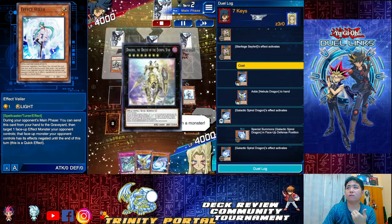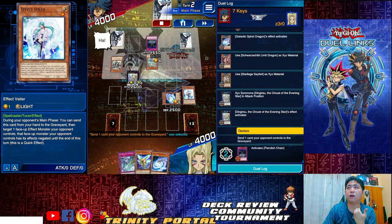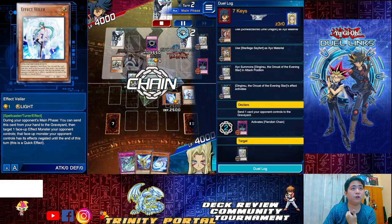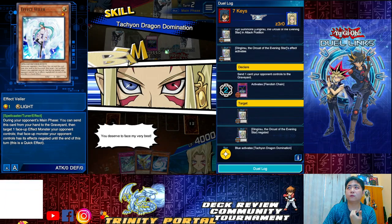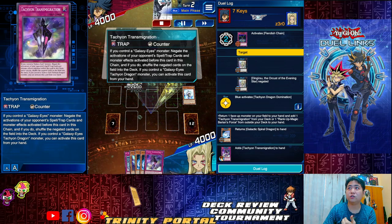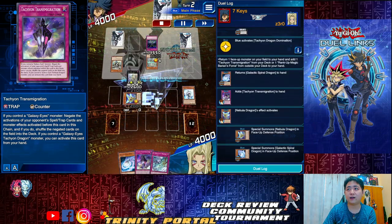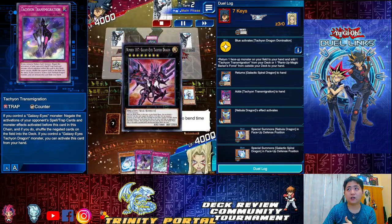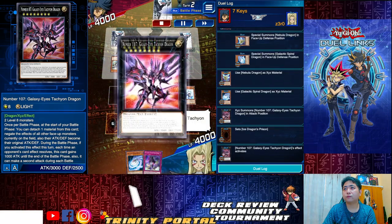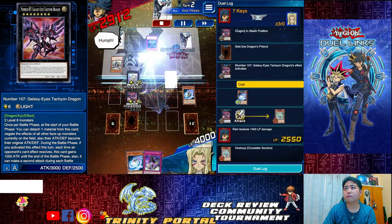Go straight off with Dingritu — Dingritu sends one card to the graveyard, so I send whatever's on the backrow. Opponent uses Fiendish Chain, so there's no discard and no send to graveyard. I activate Dominations again, get Transmigration onto the field, then summon Nebula and then another Galactic. With that, I go for Tachyon. Set, activate — anything is negated. Attack Sombra out.